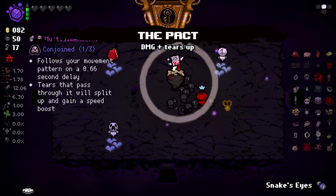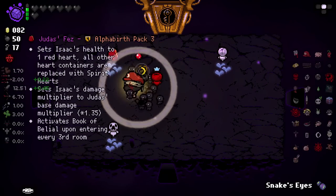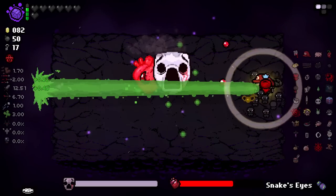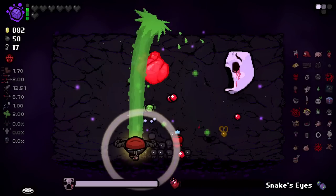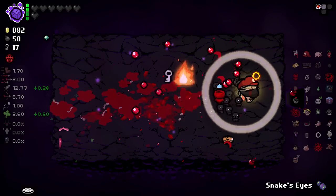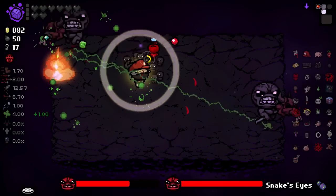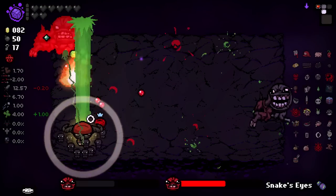The Pact is a must-take. Test Isaac's health to one heart container — no thank you then. Eternal boy — I don't know what that guy's going to do. Okay, he just splits into multiples, I see. And the Lamb is a pretty tough boss, so let's get ready for that.